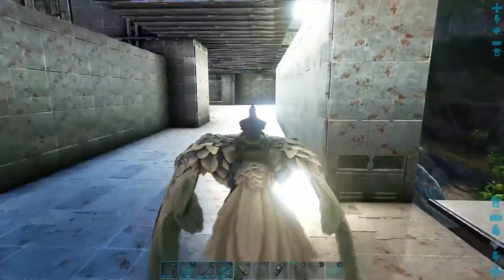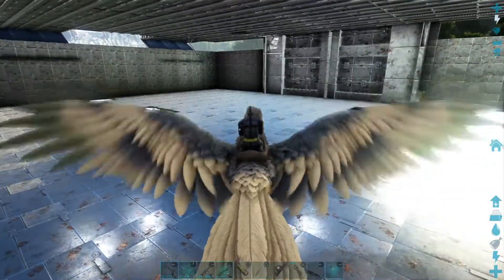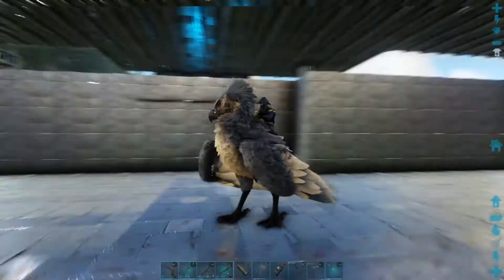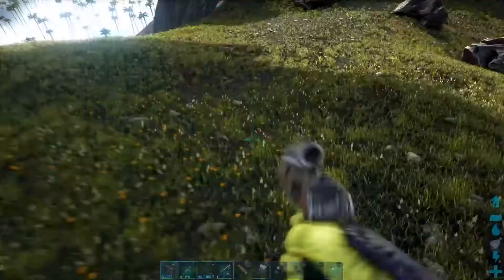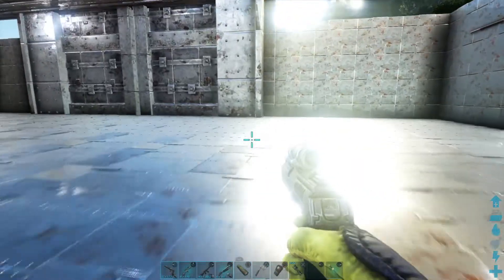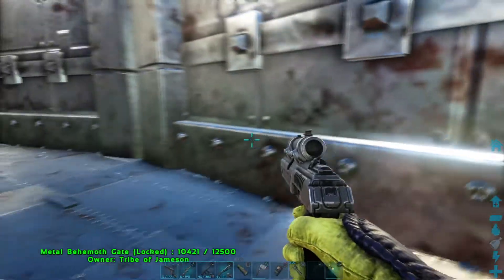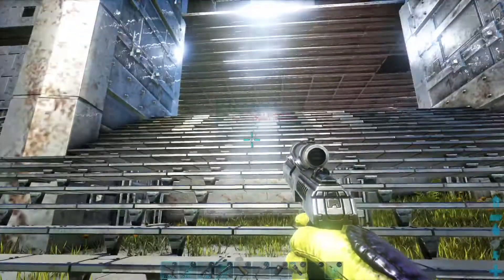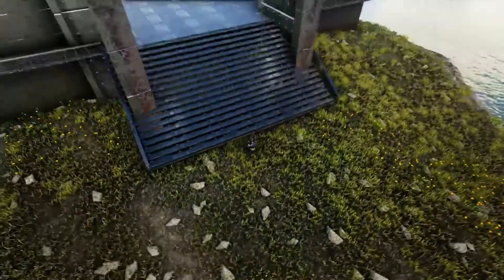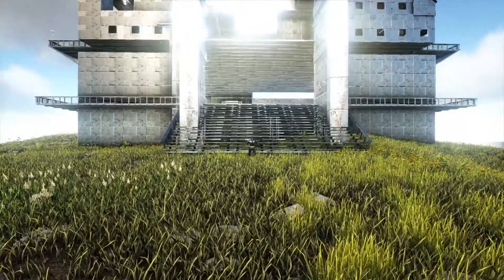Welcome to the interior. This large cavernous area is what I would consider putting my dinosaurs in for indoor storage — I would make pens and all of those things, but for the purposes of this video. This is the main front of the base. I built that nice staircase leading up into it, and you'll see the large door.